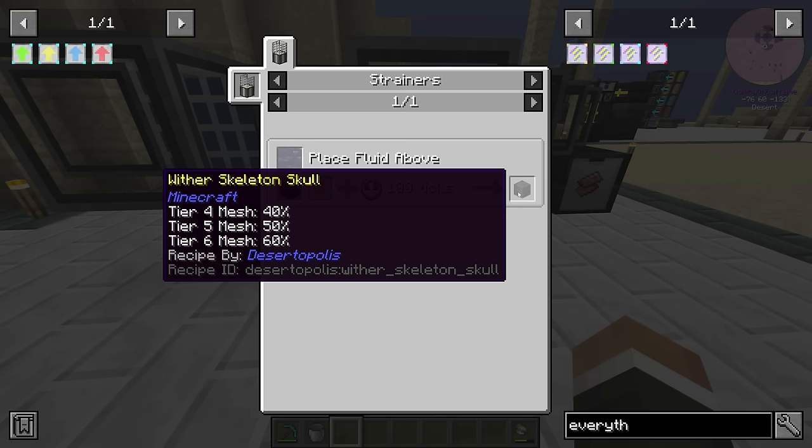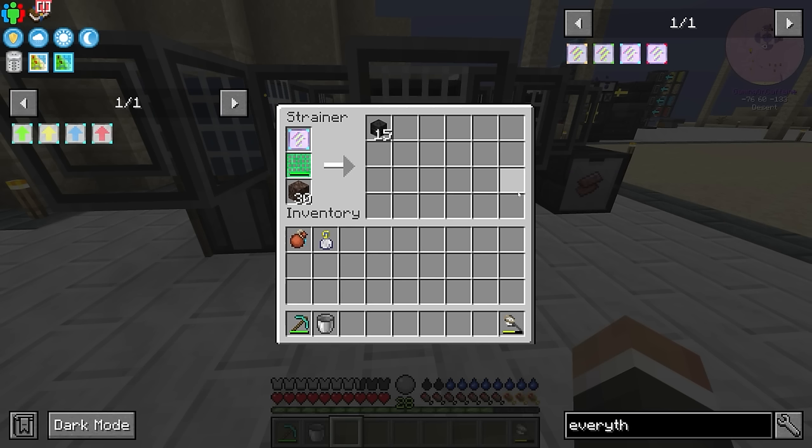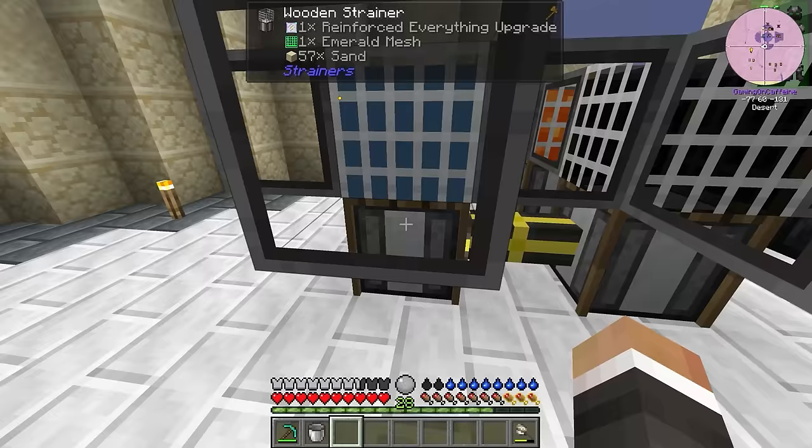The same is true over here: we have a 60% chance of getting the wither skeleton skull with a tier six mesh. And you'll see already we've got a ton of wither skeleton skulls.